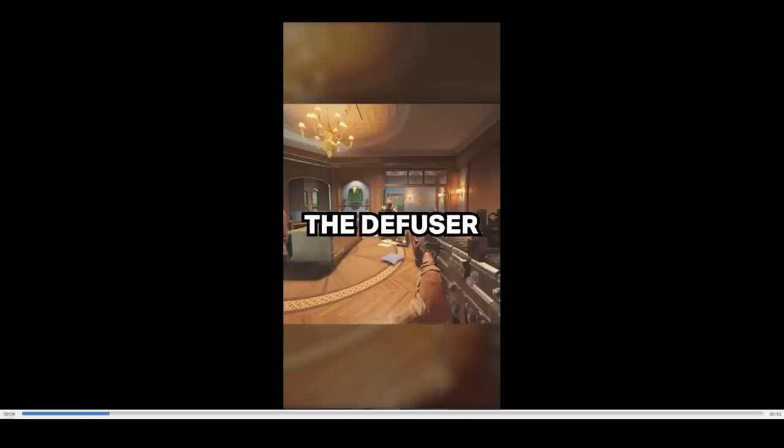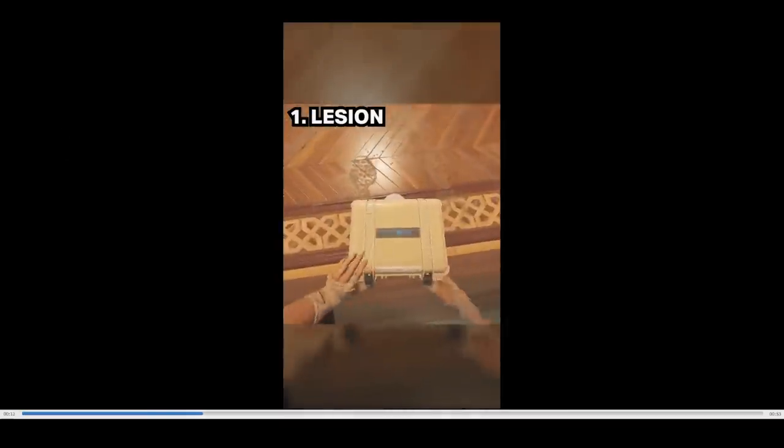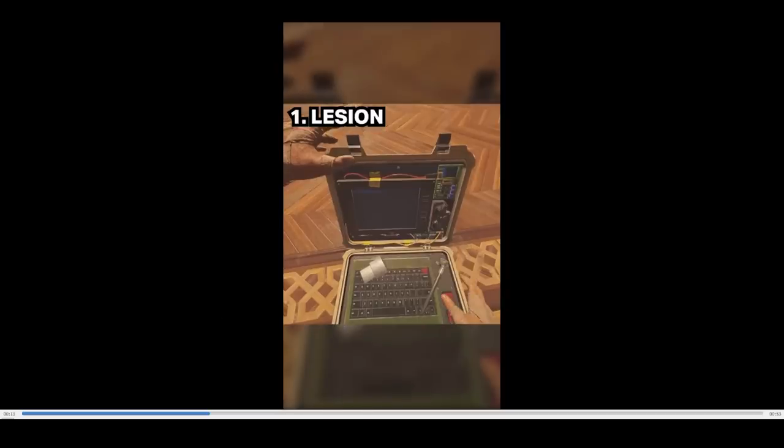Planting the diffuser is an extremely important part of Siege. Here are five less obvious counters to planting the diffuser. Number one: Lesion mines and Ela mines. When poisoned by Lesion, attackers are forced to remove the needle before being able to plant the diffuser. On OG Oregon, at the base of the laundry machine I'd place a Lesion mine, and at the top another — no matter what they chose, they had to take a mine off before planting. This is what separates good players from pro players.